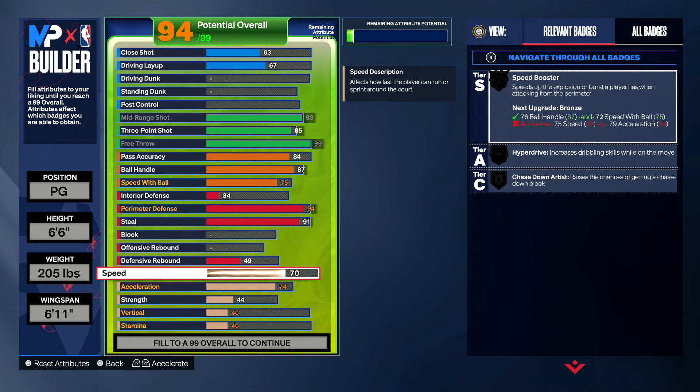Next is physicals. For speed, you guys want to have 82 speed on this build. You need speed if you want to play good on-ball defense. If you don't have speed on your build and you want to play defense, you're going to have a hard time keeping up with guards — you're going to get burnt every single time. So make sure you upgrade your speed to 82. Not only that, we want speed so we get speed booster on silver — we need that speed booster on silver if you want to dribble well and get open.